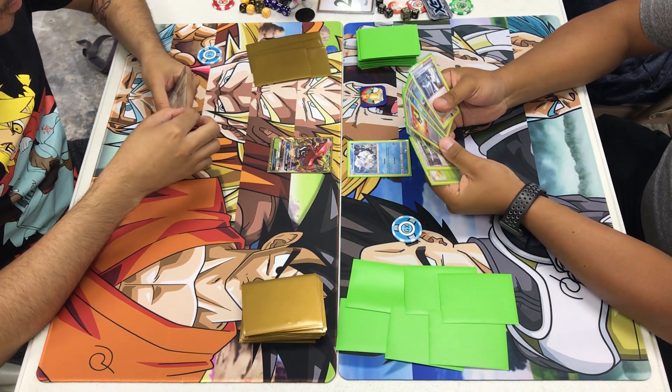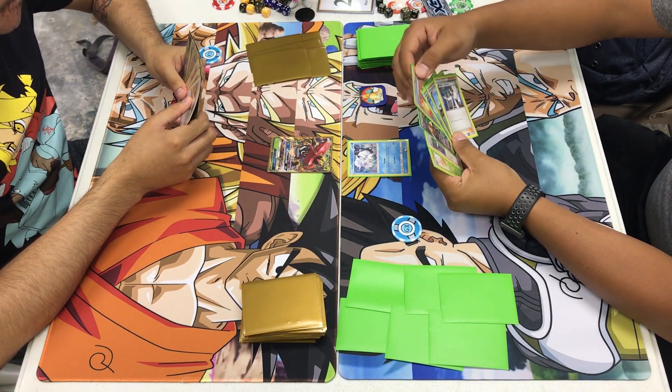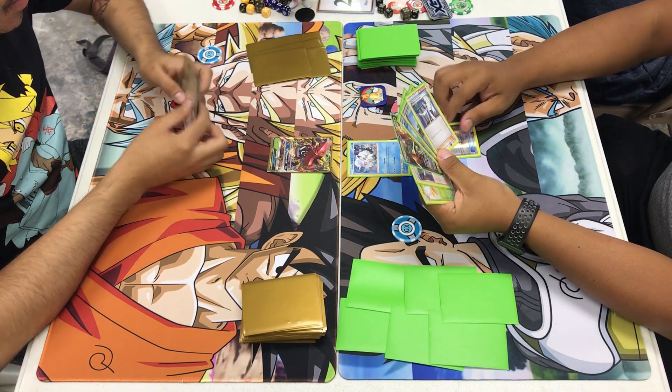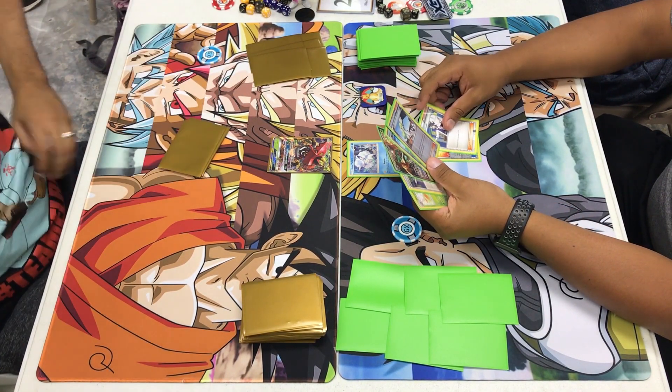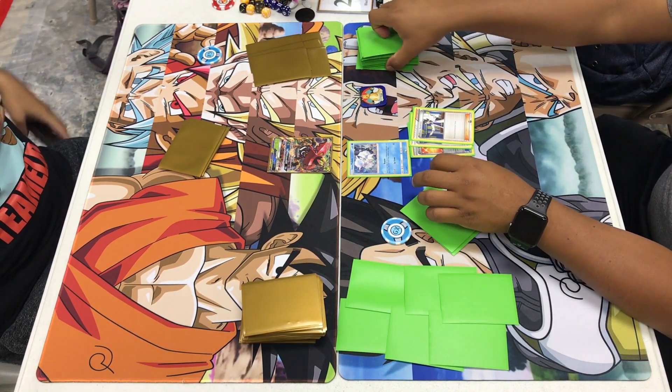I'm going to skip a turn. We see I top deck a Sycamore — that could be of use if I had nothing else. I have an Ultra Ball. I have a Sycamore, an N, and a second Sycamore. I discard both Sycamores.